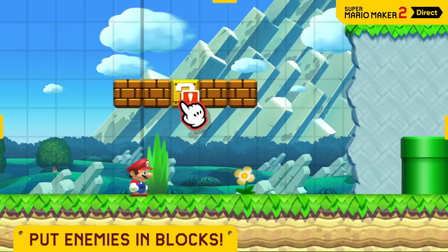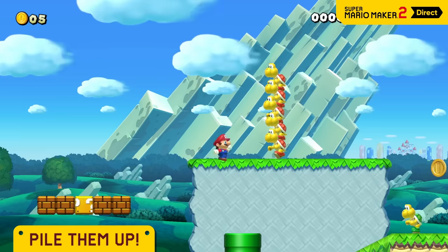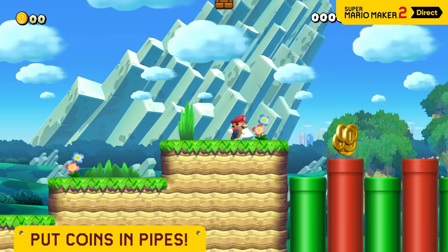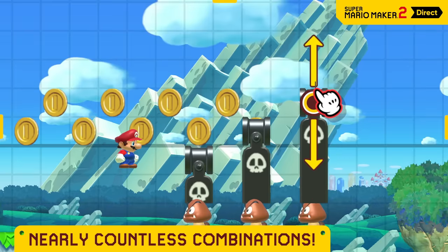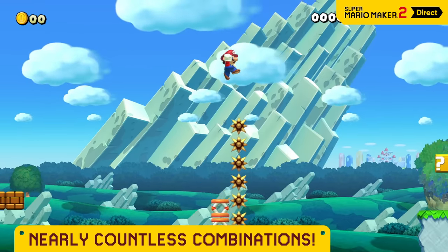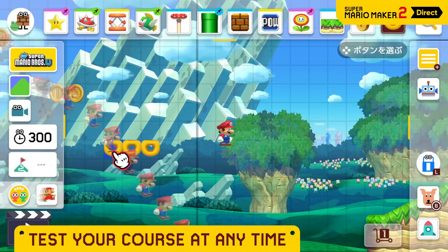You can hide enemies, stack them up high, and big them up with a super mushroom, hide coins in pipes, and so much more. By combining a variety of parts, you can do some incredible things — stuff that isn't even possible in regular Super Mario games. Taking a course you're working on for a test drive is a snap, allowing for rapid-fire experimentation.